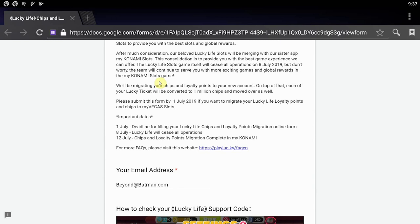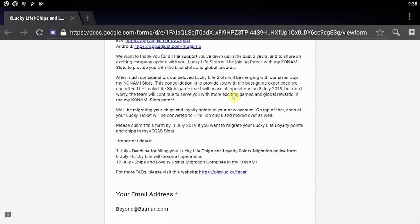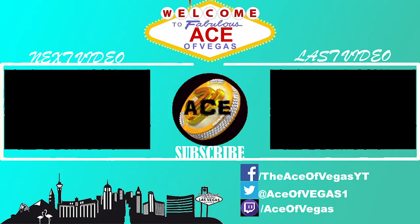Before I go, I want to give a special shout-out to my buddy Robert — he's also the admin of the Win Slots Tips and Tricks group, and he was the one that actually turned me on to this. I didn't play MyVegas Lucky Life very frequently, but he told me about this announcement and I'm super glad he did because otherwise I would have missed out on so many coins. I'll let you know what things look like July 12th and we'll probably do something fun with those chips. Ace of Vegas is signing out — strong hands in, happy spinning you guys, we'll see you next time.